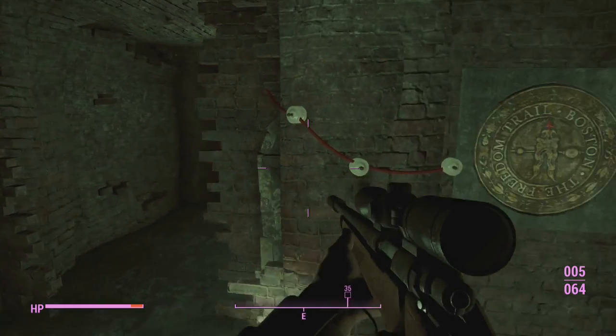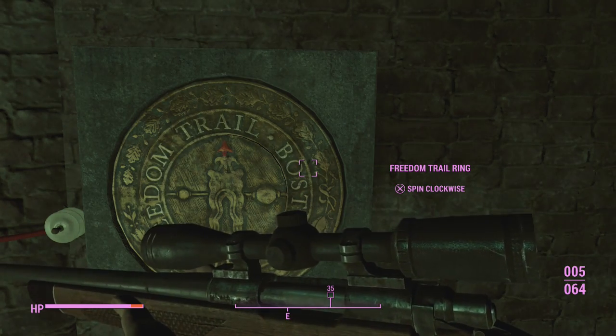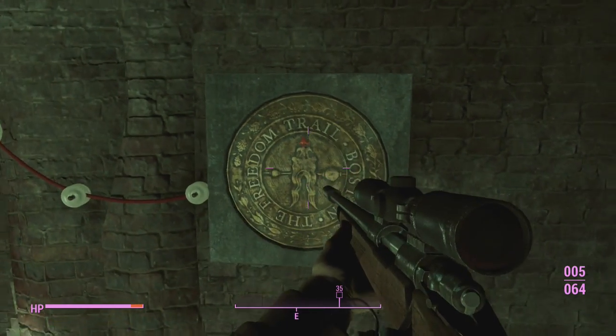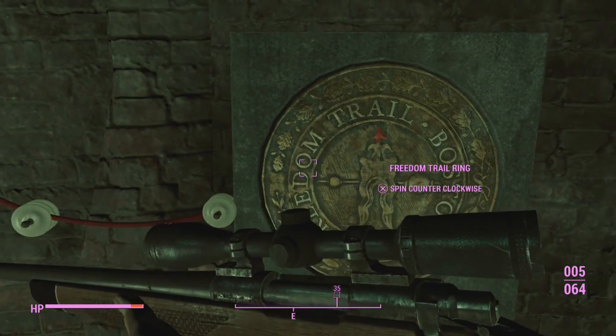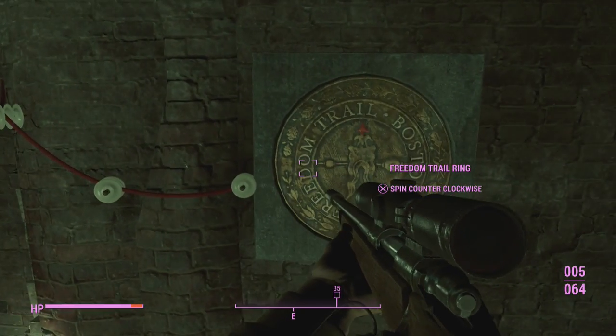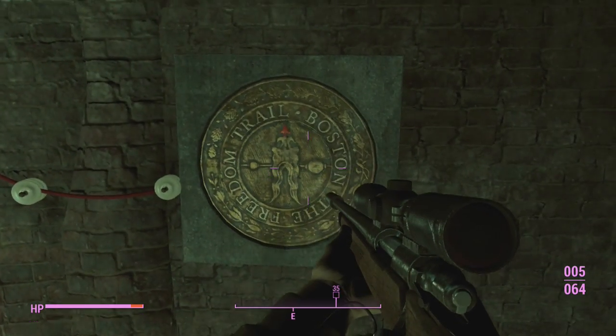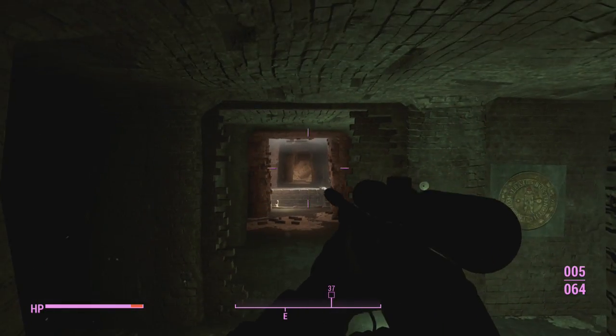This door will not be open for you, but what you need to do is spell out RAILROAD using the dial. Put it on the R first and hit the middle button. Then spin it and hit the middle button again for each letter — A, I, L — spinning between each one and hitting the middle button, spelling RAILROAD all the way around. Once you spell RAILROAD, this door will open.